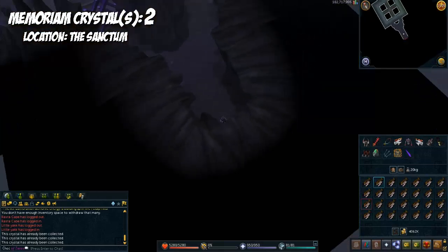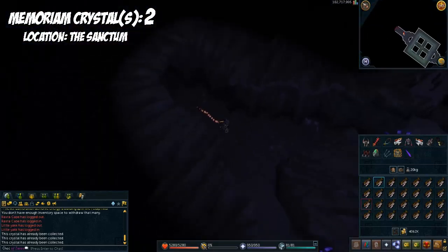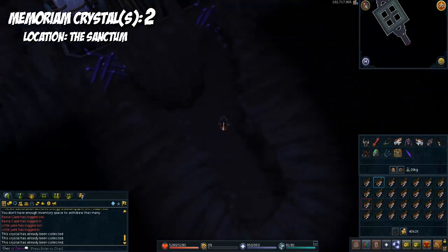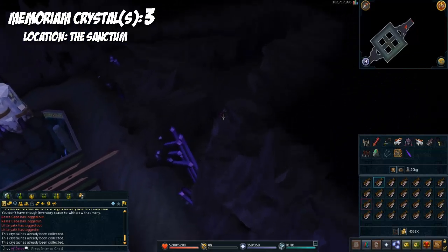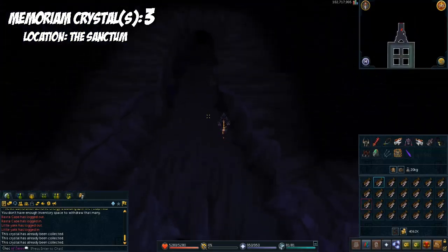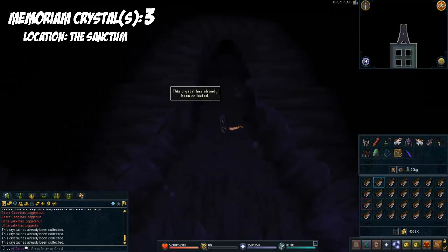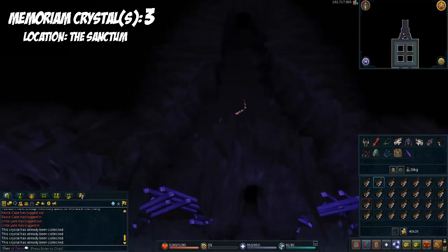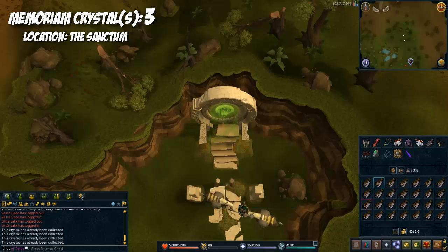The third location is the Pit. Do not step in the middle unless you want to die — do not step into the middle of the pit. The memoriam crystal is here; you've got to run all the way north when you enter, then examine the crystal. That's the only one in the pit.